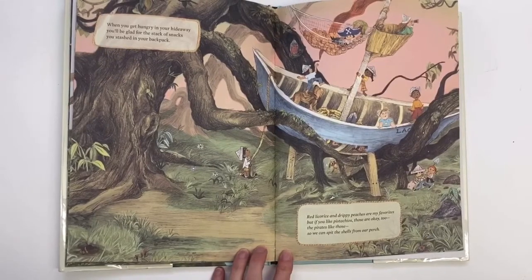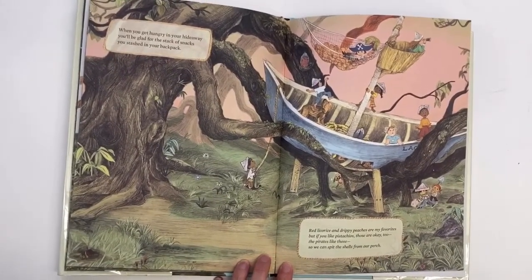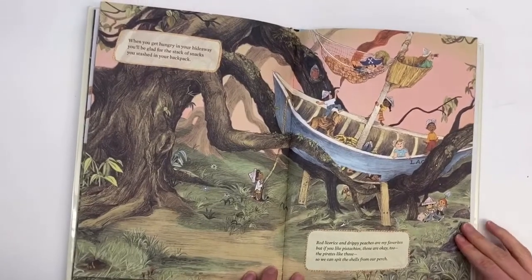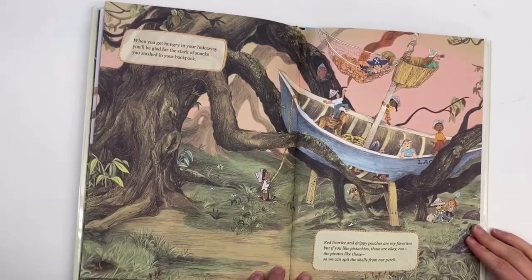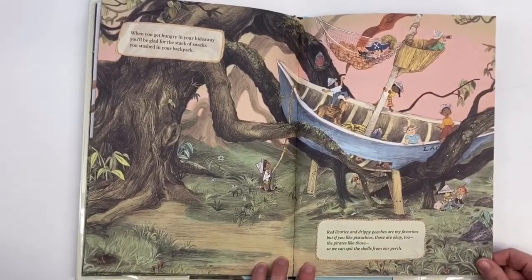When you get hungry in your hideaway, you'll be glad for the stack of snacks you stashed in your backpack. Red licorice and drippy peaches are my favourite, but if you like pistachios, those are okay too. The pirates like those, so we can spit the shells from our perch.